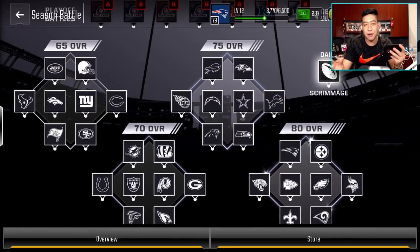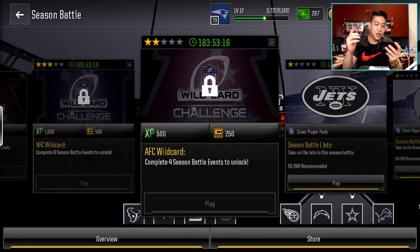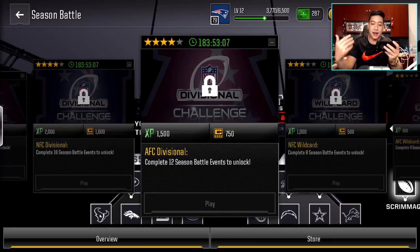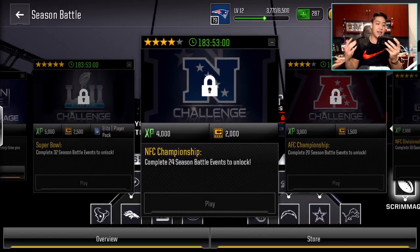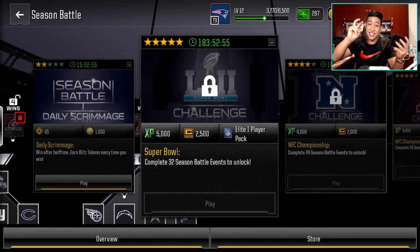When you knock out games, you will see at the top the playoff battle rewards. If you win four games, you get 250 Captain Patches and 500 XP. Win eight games and you double that. Each milestone adds another 250 to 500 Captain Patches. And then lastly, when you win all 32 games — that's technically your Super Bowl — you get 2,500 Captain Patches, 5,000 XP, and an elite player.